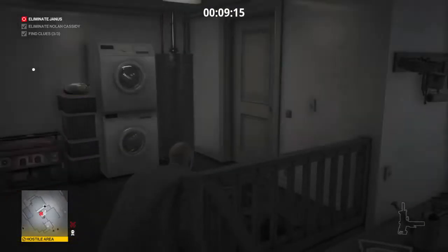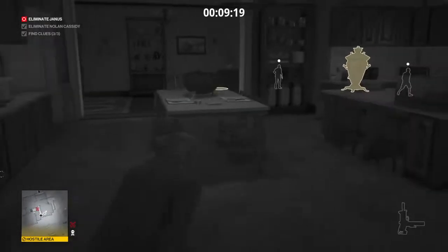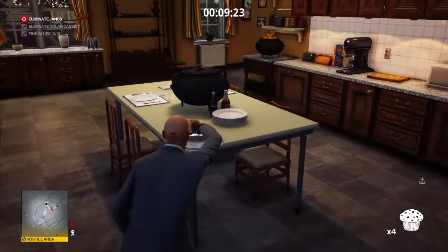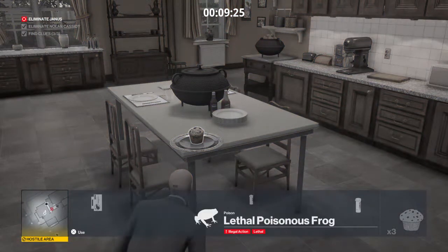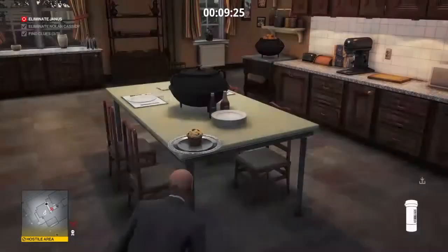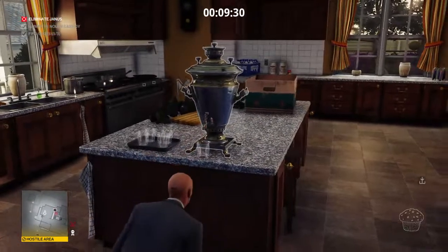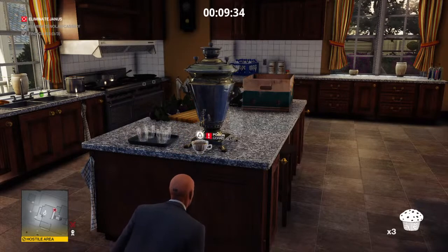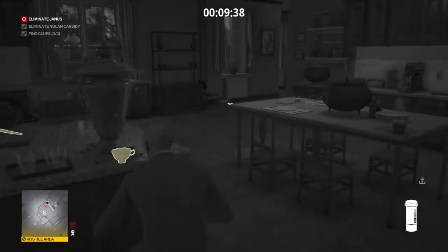Janus should be on his way upstairs right now, so the whole bottom floor should be clear. We're going to go right here, place the blueberry muffin, and poison it — and then this kill will basically set itself up. You can either use the lethal poisonous frog that we found, you can use the lethal pills, or if you want to go for a drowning you can do emetic pills as well. I always like to pour the tea and put the emetic poison in the tea as well, just because we have it — might as well use it. We got everything set up here.